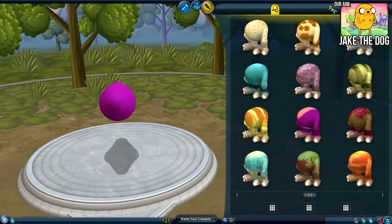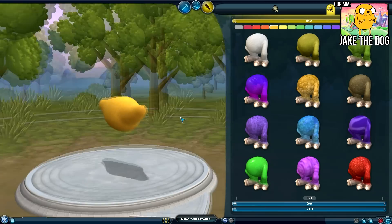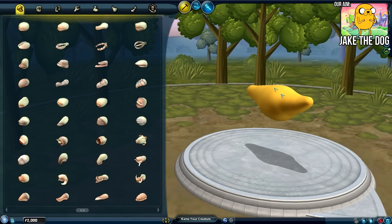First of all I always like to start by changing the colour so I can actually get a good view of exactly what we're doing. And I think Jake is sort of like an orangey yellow, so something more like this. That seems good. Okay so let's now go back into the build menu.